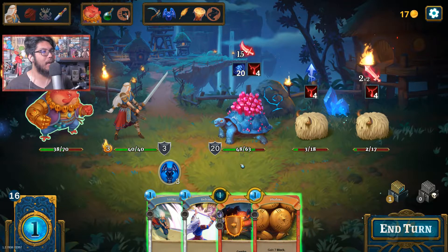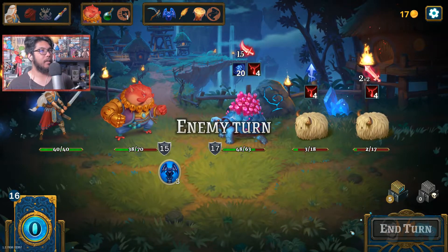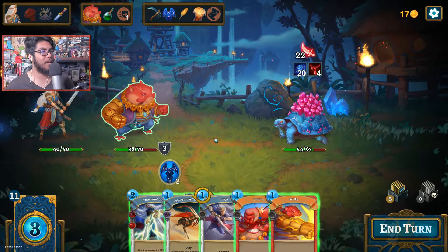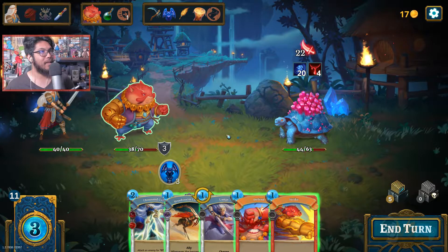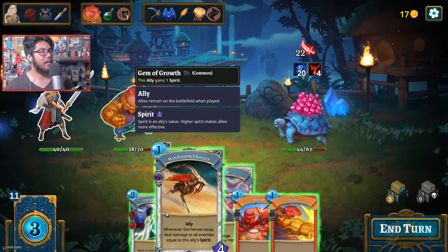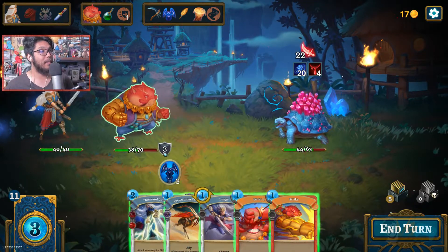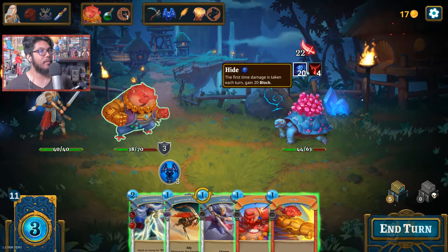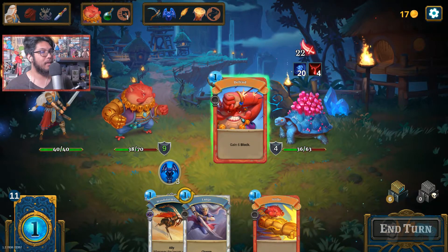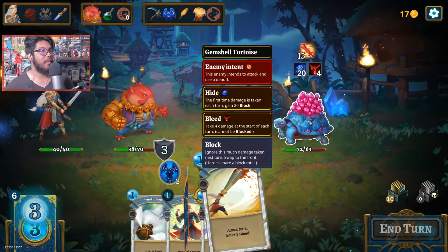Thanks to the bleed it's already paying off a ton. Fifteen block - perfect. The bleed is so good for small minions. The turtle is front at 33 HP plus 12 - but it's using its block. So maybe I Thousand Cut and then defend. I'm attacking from the back which isn't ideal. I could lunge Thousand Cut and then use my 15 defense, so I take five. But maybe I can take no damage if I just do this. And then activate it - zero damage. Fine, I can lacerate again.